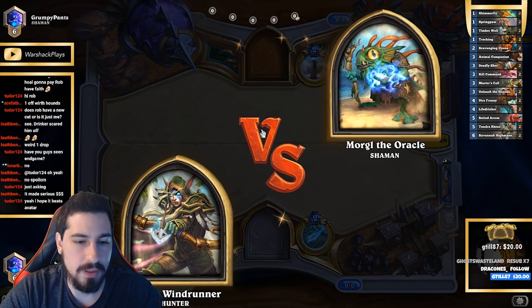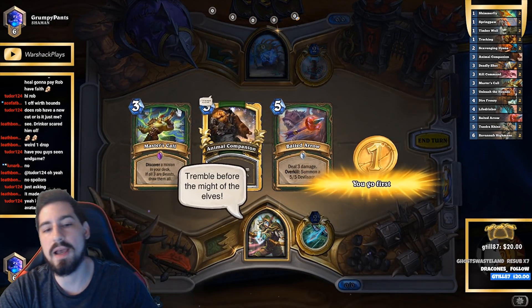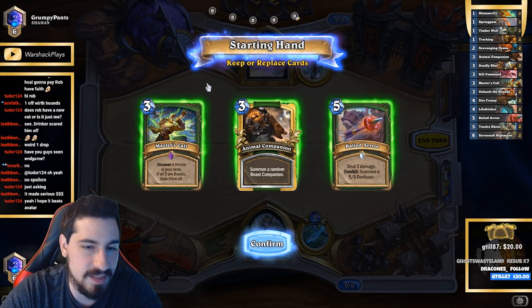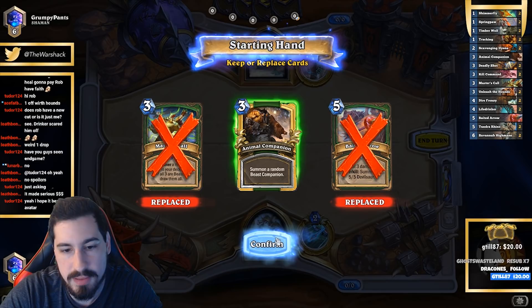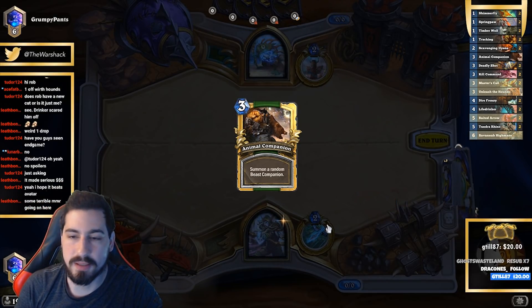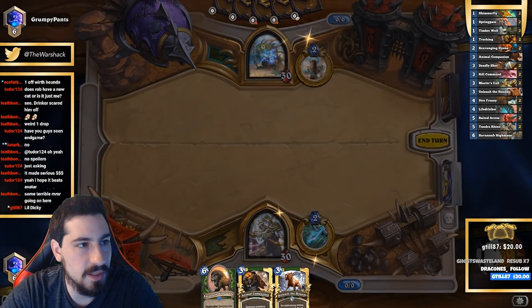So what could we have done differently that game? I don't think the deck can do much — the play is that when we Baited Arrow, the thing got Sapped. That just wrecks us. We should have Unleashed earlier to prevent the Edwin play.